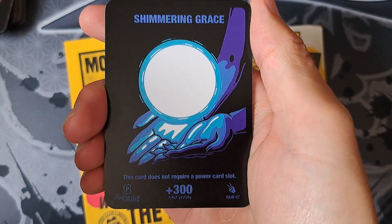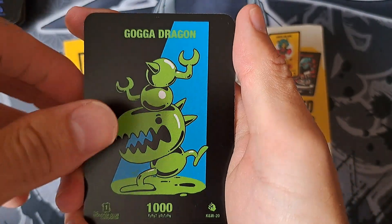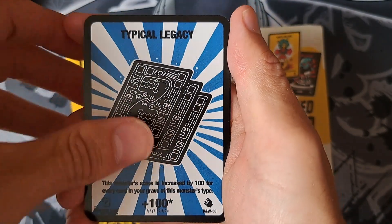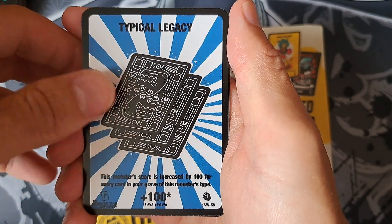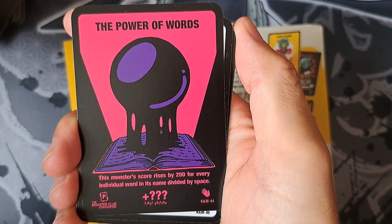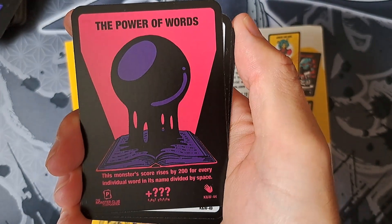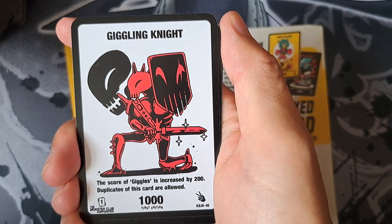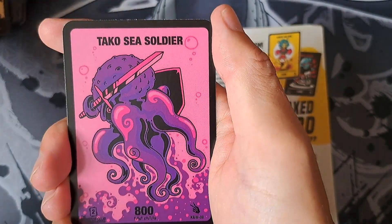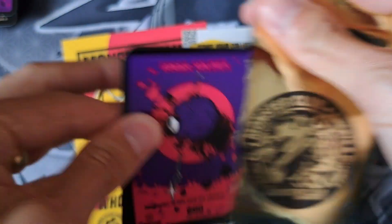Oh wow — 300, does not require a power slot. Really good, just for getting you over. Legacy — maybe I did this monster's type. Dark Heart Soldier, the Power of Words — gains 200 for every individual word in its name divided by space. That's really cool. Third Major Chorus and Attack of Soldier. All right, next pack.